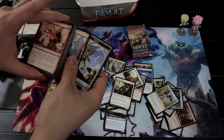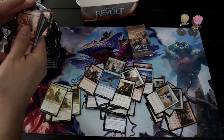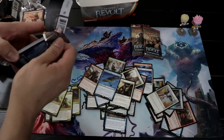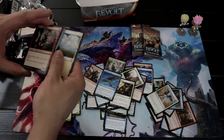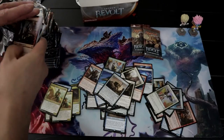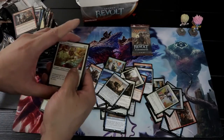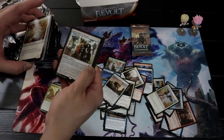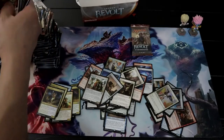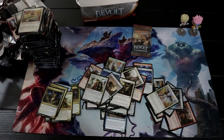I need to finish this before my camera dies. Aethertide Whale. Four more packs. Merchant's Dockhand. Another Rogue Refiner. We're almost down to our last pack. Still no masterpiece.